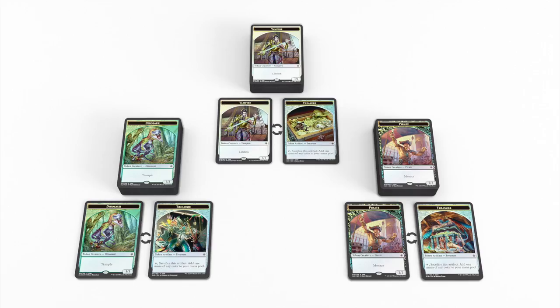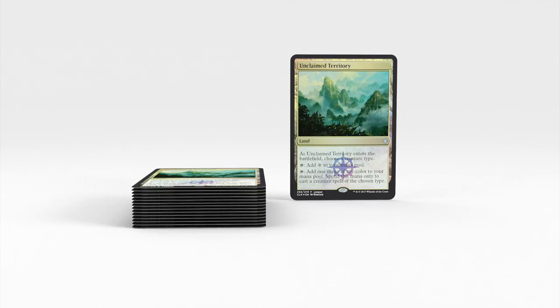We get to look at the flip tokens — we have a dinosaur flip which becomes a treasure, and a pirate flip which also becomes a treasure. I'm trying to make out all of them. We have a dinosaur, some type of knight, and a pirate, and all of them seem to be competing for treasure — so everyone's fighting over treasure.